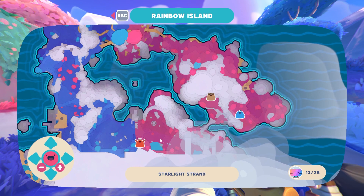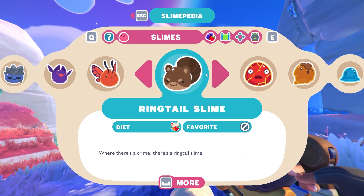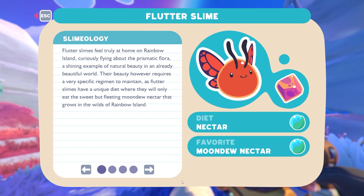This butterfly slime eats nectar — moon dew nectar. I don't know where to get this. I don't know how to pop this guy. We'll look around, see if we can find something to feed him, find some nectar.